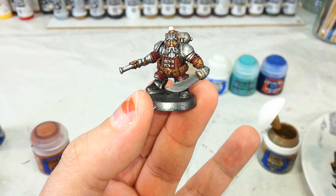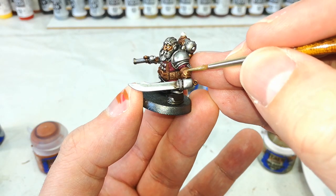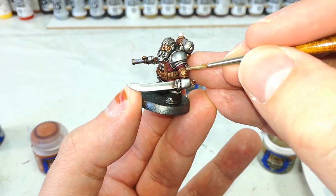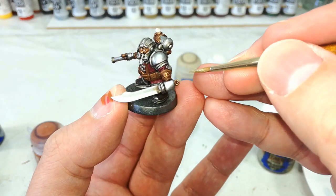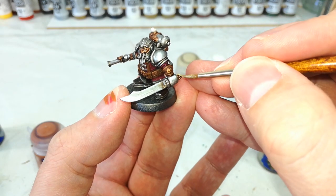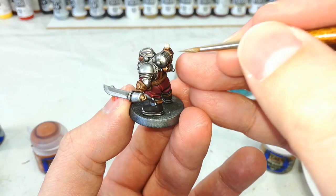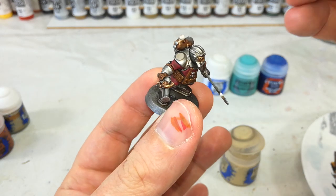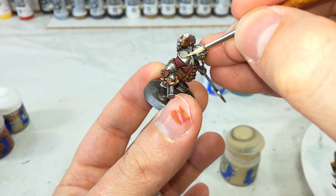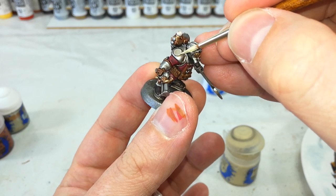After the leather's done, we'll get a little bit of Liberator Gold and just get in and do some of these little brass areas. You can be quite sparing with this because it'll be really bright when it goes on. Just go around and do the edges of some of these brass materials. Now that the gold is properly shining, let's just get a little Ushabti Bone and do the very edge of this roundel.